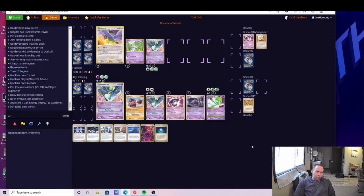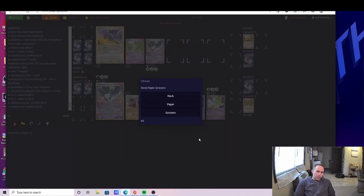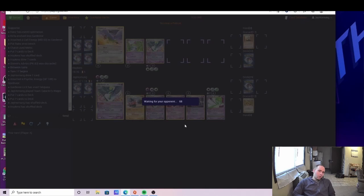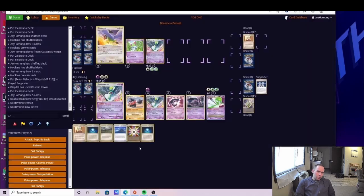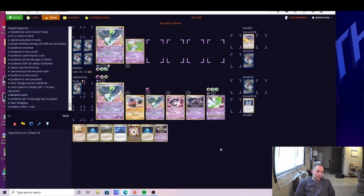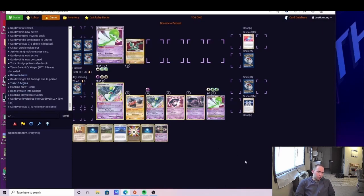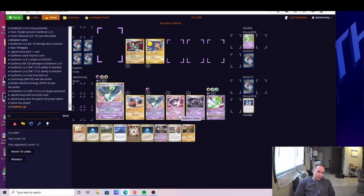We get a Cosmic Power off and try to lock our opponent into a small hand. We grab a Gallade off the search and without Lake Boundary I think even with Gallade he'd only be able to knock out one Gardevoir, and we'd still be Psychic Locking. He plays a solid Steven's Advice but at this point he's at four prizes and we're fighting. We make a retreat play — I don't hate this, but I think just going Psychic Lock and protecting that third Gardevoir was probably the stronger play. Muk is just going to help us trade so favorably.